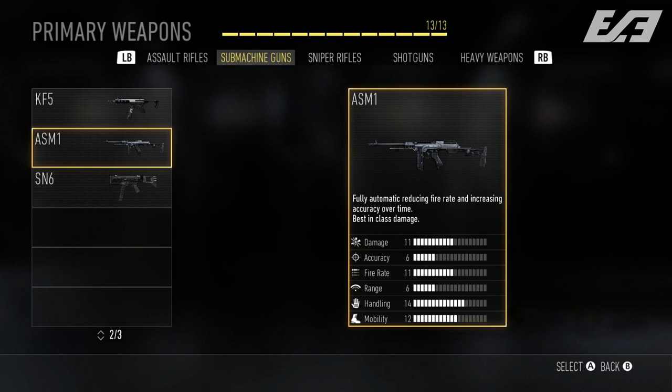Next up, we have the ASM-1 — one of the weapons teased in behind-the-scenes press footage at E3 but never had much info beyond the name. It's seemingly the reimagination of the Tommy gun from the 1920s mob era. This fully auto SMG has the ability to reduce fire rate as you continue to shoot, but it helps increase accuracy at the same time. It is the best in class for damage. I'm guessing this weapon will let you engage at range, but with its reduced fire rate it shouldn't be too overpowered.